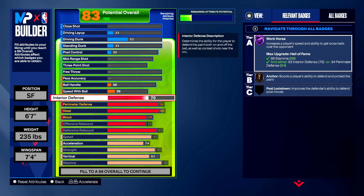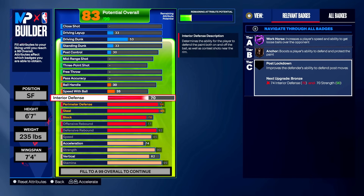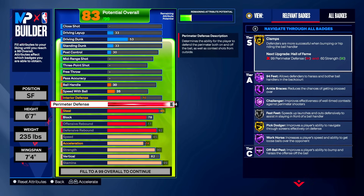Let's go through the badges so you really understand what I'm giving you and why. The 70 interior defense gets you anchor on bronze — you don't need much more interior on a lockdown, because when you're in the paint guarding someone with maybe a 94 driving dunk, bronze anchor is just enough to stop him, especially with your 7'4" wingspan. As long as you put a hand up, you should be fine.